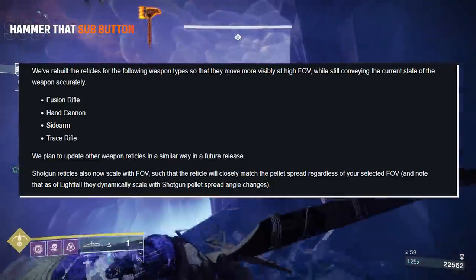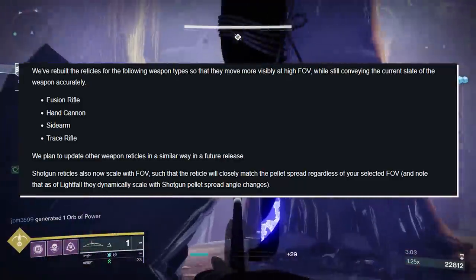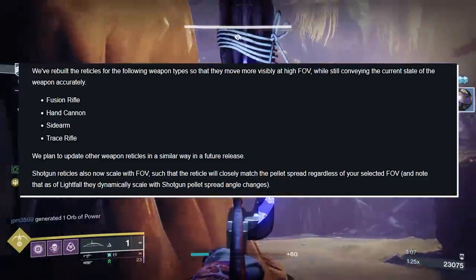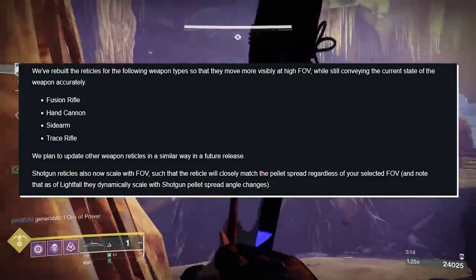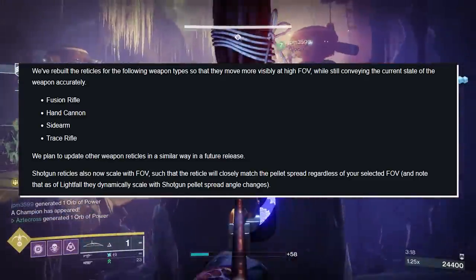Weapon types getting rebuilt reticles include fusion rifles, hand cannons, sidearms, and trace rifles. We plan to update other weapon reticles in a similar way in a future release. Shotgun reticles also now scale with field of view, such that the reticle will closely match the pellet spread regardless of your selected FOV, and they dynamically scale with shotgun pellet spread angle changes.